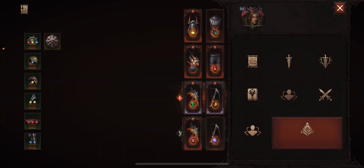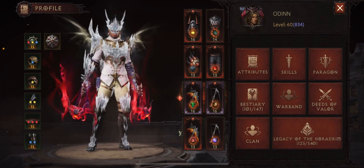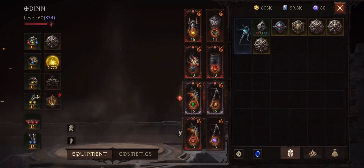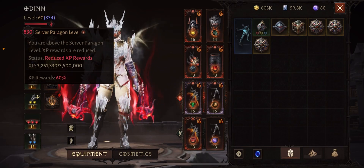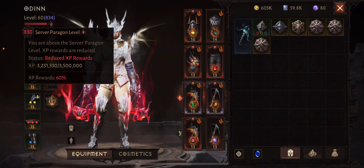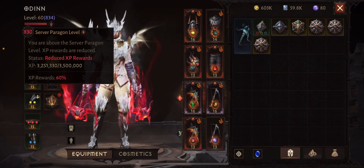My character is currently level 834 and the blue numbers on the right-hand side are your paragon levels, which you accumulate after you hit level 60. Depending on the paragon level of the server you're in, you'll be either above or below it. If you're below the paragon level you get bonus XP to help you catch up, and I'm showing here that I'm currently four levels above the paragon level.